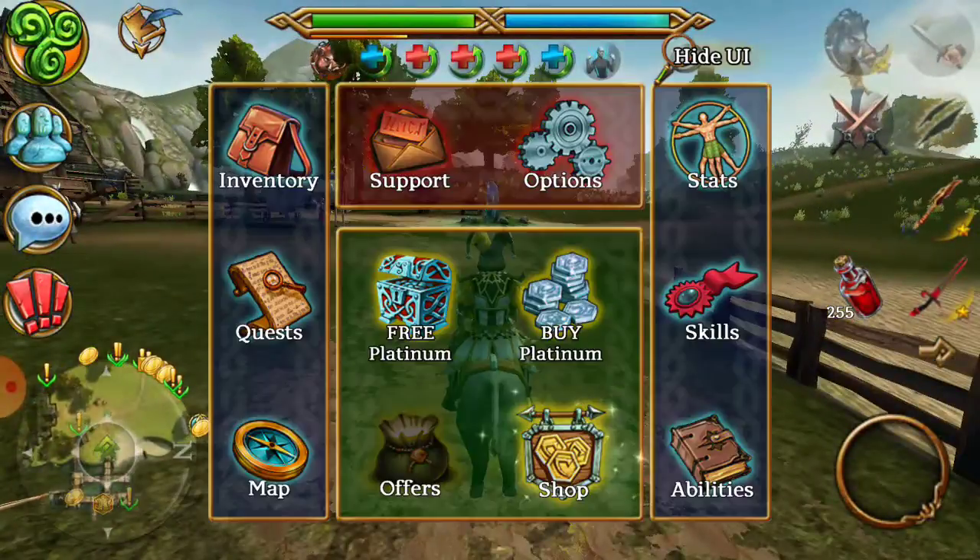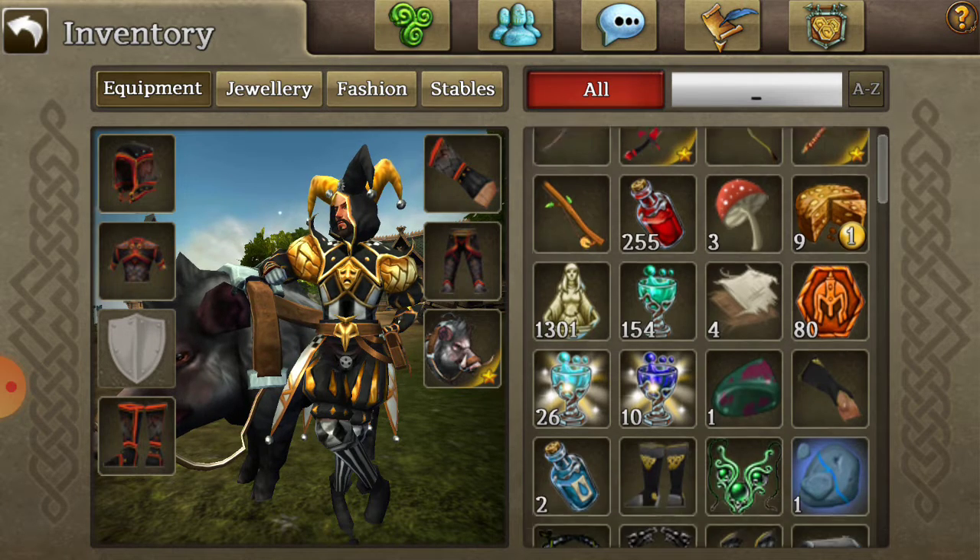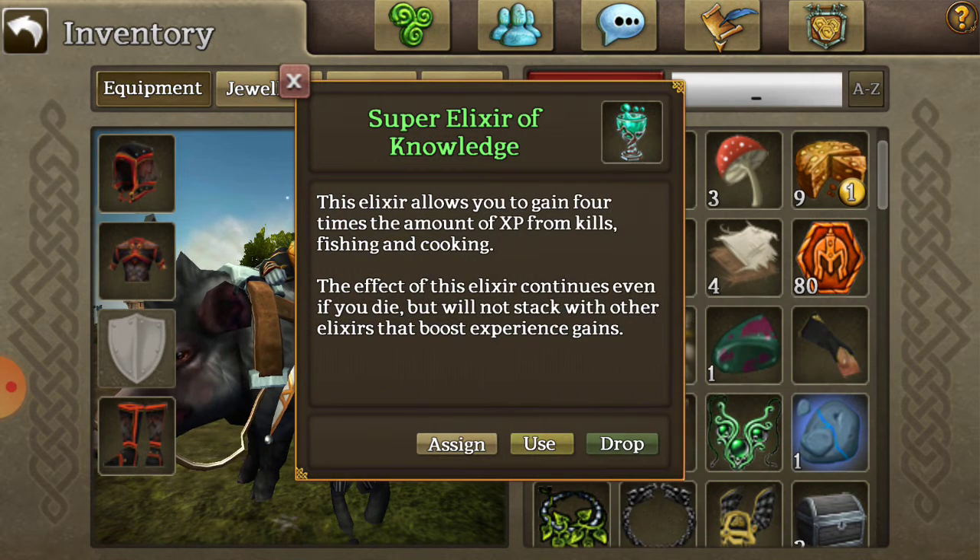I suggest using Knowledge Elixirs, which you can buy at the auction house for about 3k each. They'll give you about 3 times the experience each time you fish, and it works for fishing, cooking, and normal level. So that's a great thing to do.